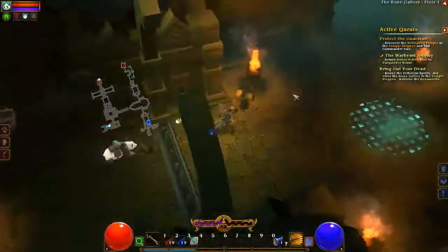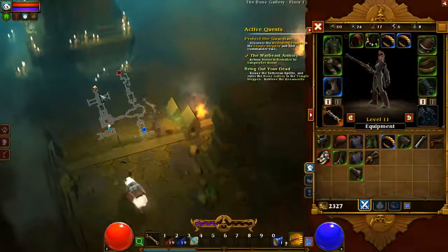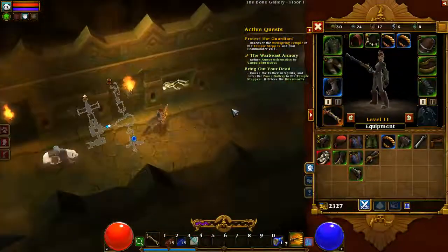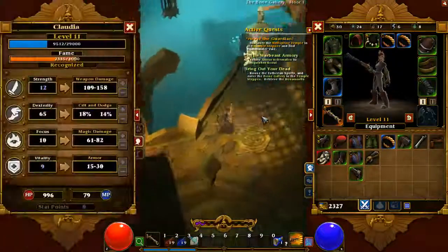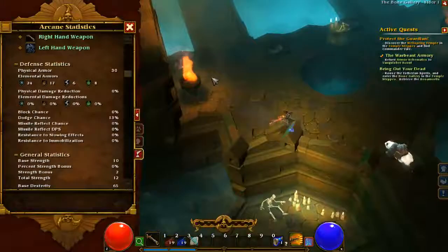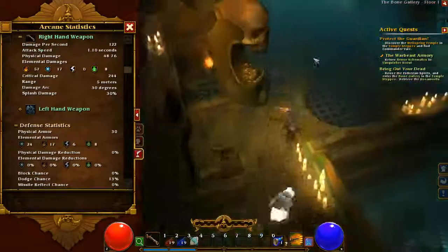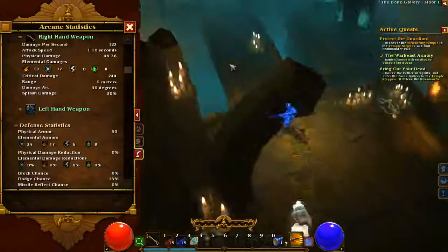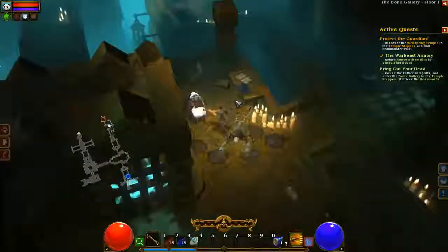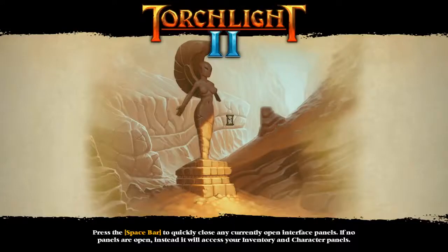We're done with this floor. It gives plus 16 mana. Let's look at our arcane statistics while we run back: 122 damage per second — not bad. It's got a pretty slow attack speed but I can live. Mordox — or Mordrox, whatever that name was.